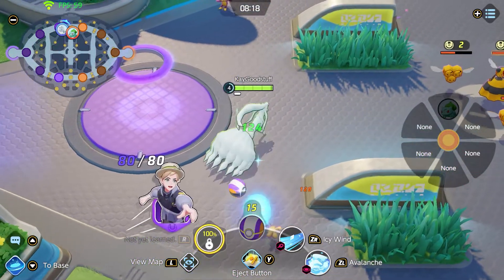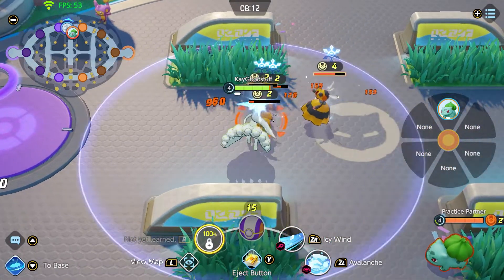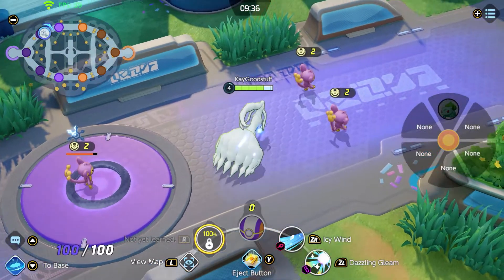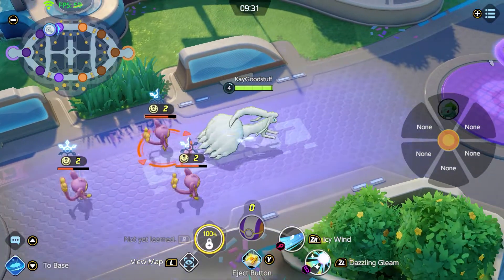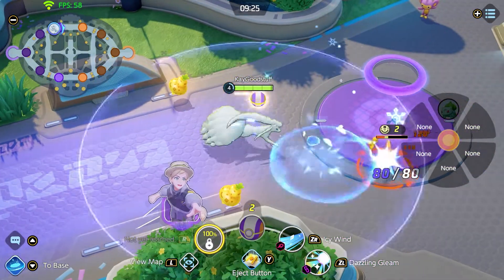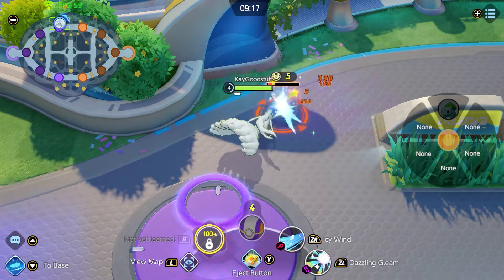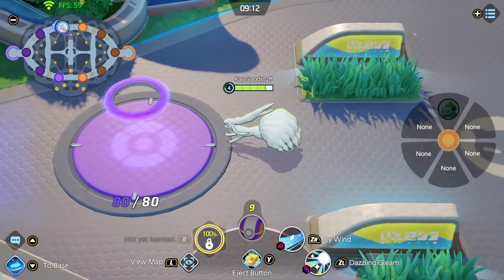Dazzling Gleam is an attack in a powerful cone with blinding light, which leaves opposing Pokémon unable to act when this move hits them. On level 11 we get Dazzling Gleam Plus, which increases the damage dealt and the length of time the opposing Pokémon is unable to act. You can see the attack is cone-shaped and when it hits, all enemies are briefly stunned — and that's one of the attacks I mostly use in my combination with the second attack coming up.